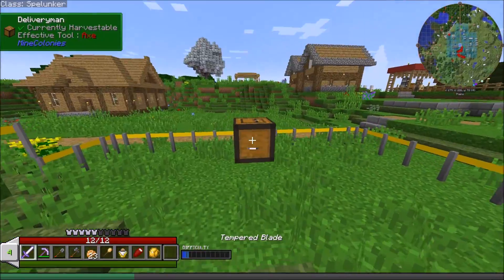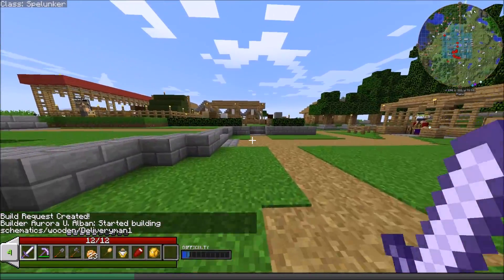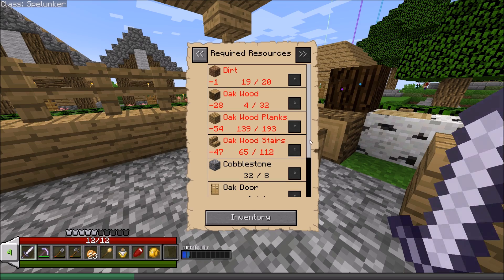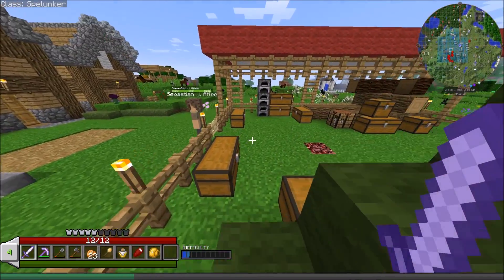We're going to go ahead and lock that in and have her start building this. It's not super big honestly as a tier one - it's mainly a bunch of oak and a little bit of dirt. The dirt she doesn't have because I pulled it all out - that's my fault. I do know she's going to need a new shovel.